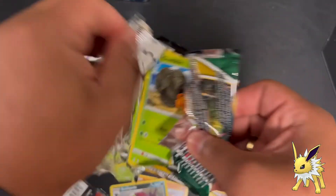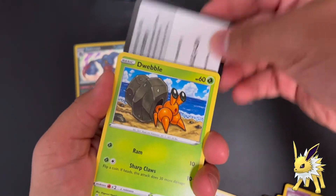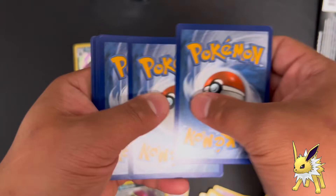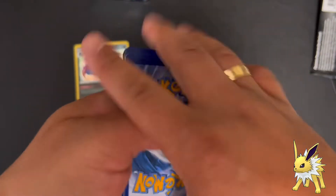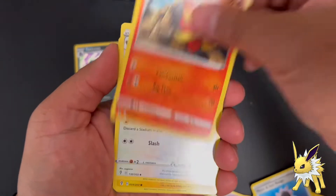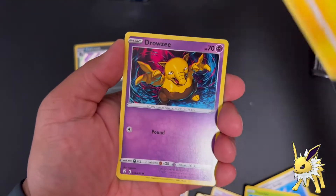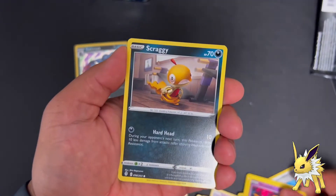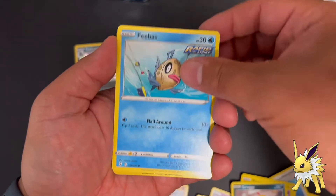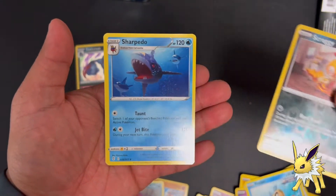If not, you live to pull another day. Ladies and gentlemen, if you haven't done so please support the channel by commenting, liking, and subscribing. Let's finish off with the last pack - Pyroar, Vigoroth, Dwebble, Marill, Drowzee, Scraggy, Phoebe, Scraggy again - and our last hit... oh, Sharpedo!